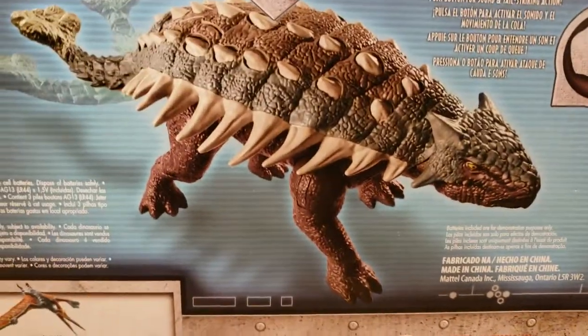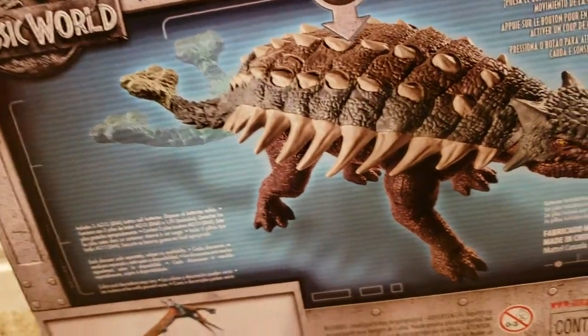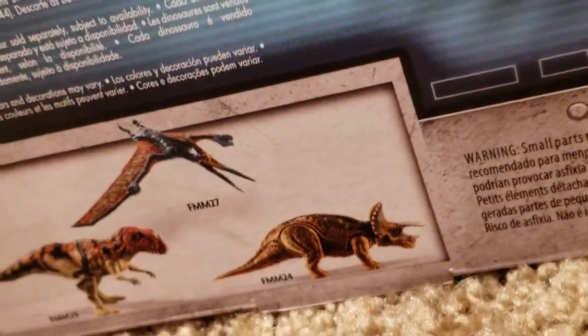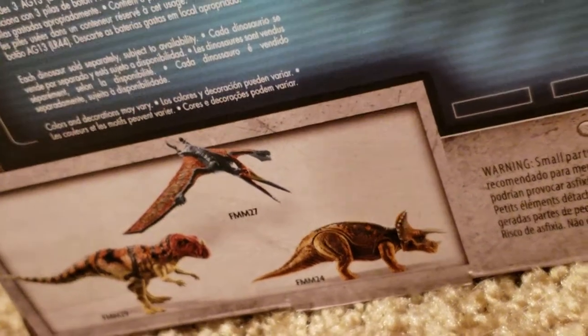On the back, it's just a digitally created picture of the Ankylosaurus, as well as a picture of the other Roarivores in the lineup — or at least some of them. You've got the Pteranodon and Triceratops, as well as the Ceratosaurus.